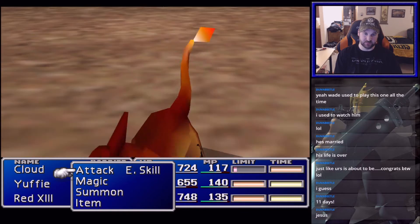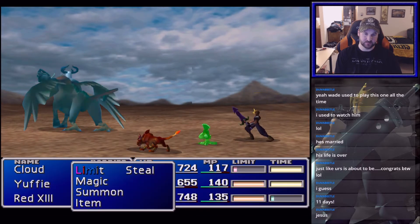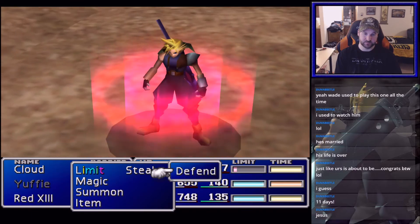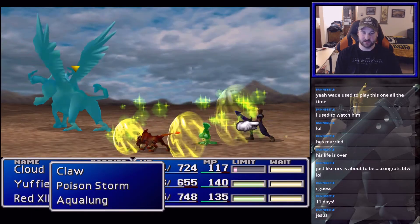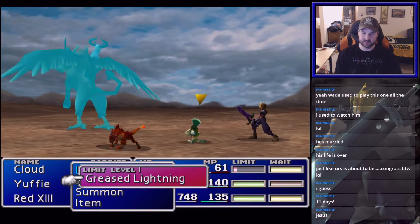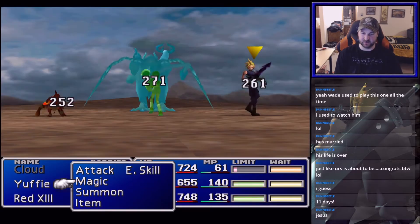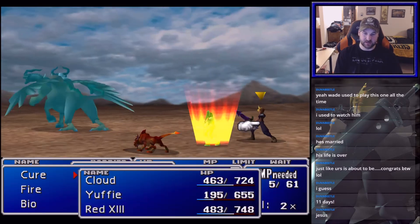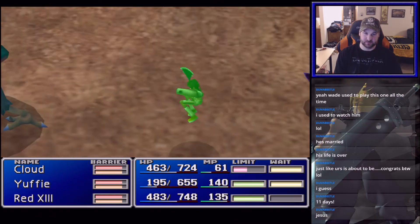So we can manipulate him to cast it. Now if we do Aqualung on our party with someone with the enemy skill materia, we will learn it. We just get hit by the Aqualung, then heal up and kill the Harpy, and we'll have that enemy skill.